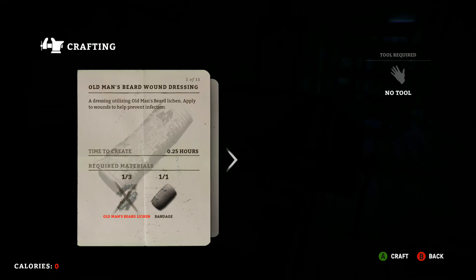First thing we'll talk about is Old Man Beard's Wound Dressing. This is part of the natural ingredients you can collect to help out. Once your antiseptic, painkillers, antibiotics, and all that are gone, you're going to need to apply something. It's a two-in-one: you just need some Old Man Beard lichen and a bandage. That makes the wound dressing so you don't have to separately use a bandage and then antiseptic — just do this right off the bat to preserve time, because when you do get wounded, a couple of seconds can be life or death.